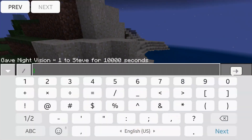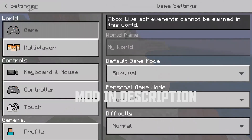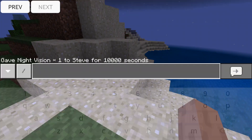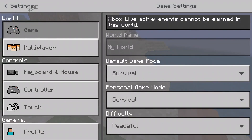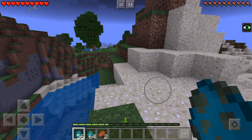So if I set myself to difficulty 2, that is this mod, then this is normal. If I set my difficulty to 0, then it becomes peaceful. So if I set myself into peaceful, then I cannot spawn any zombies.